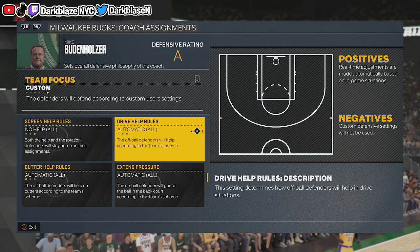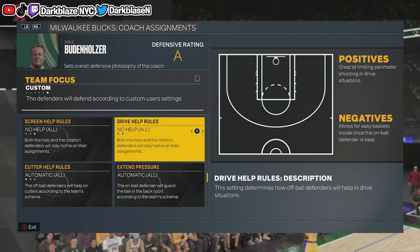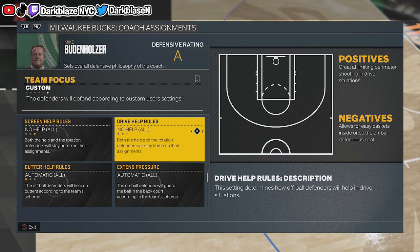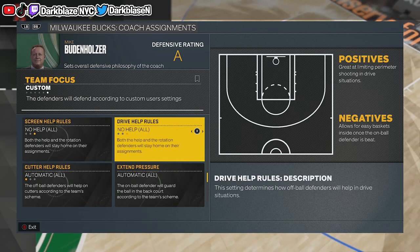For Drop Help, make sure it's No Help, especially in MyTeam. You want no help at all. Playing online, you might want a little bit of help depending on what type of team you're playing against. But usually put No Help as the safe route.